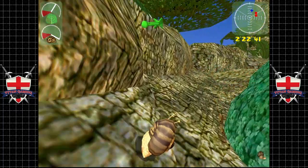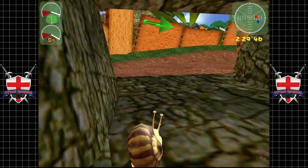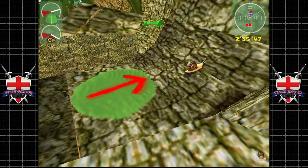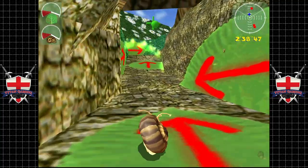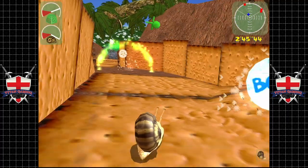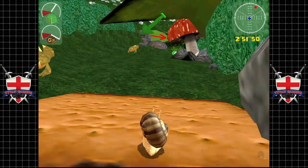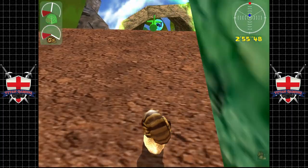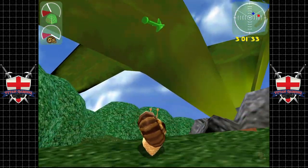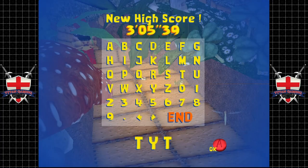It would have been nice to maybe get a whole extra area — maybe some actual outdoor stuff against bugs instead of just one race. That could have been fun. Luckily we managed to get some more lettuce there. It's probably not lettuce — I don't know what the French have instead of lettuce, probably French lettuce. Because French people don't eat normal toast, they have French toast, and they don't have normal dressing, they have French dressing — so I'm guessing they have French lettuce too.